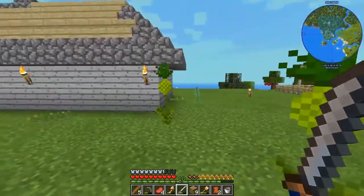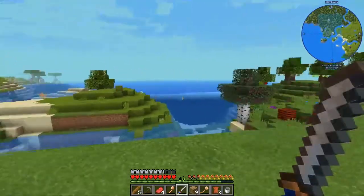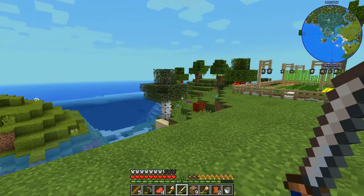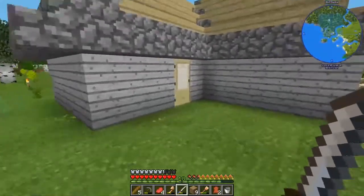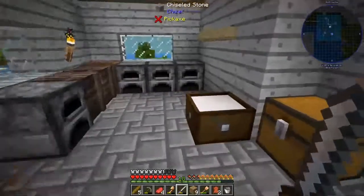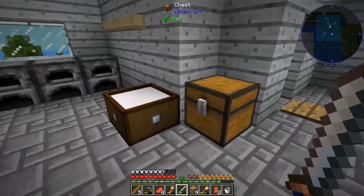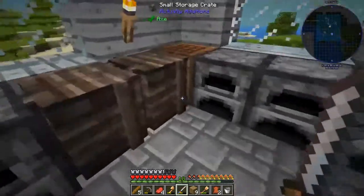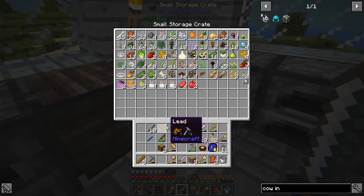Originally I wanted to get into steel production this episode, but then I realized we need to go to the Nether for steel production and I'm not really ready for that yet. Because the Nether is a terrible, scary place. And I want to have some further protection before we go there. I'm thinking Botania can give us that protection. Hopefully we'll be able to get there before having to go to the Nether, but I guess we will find out.